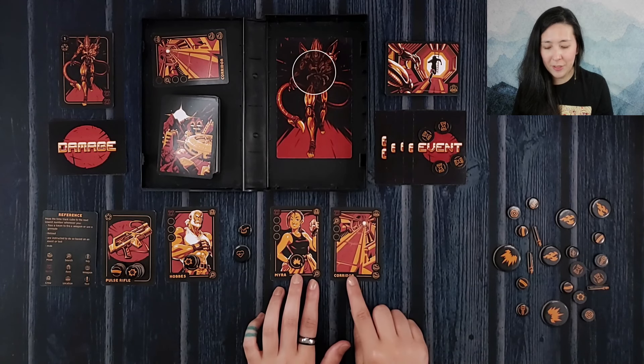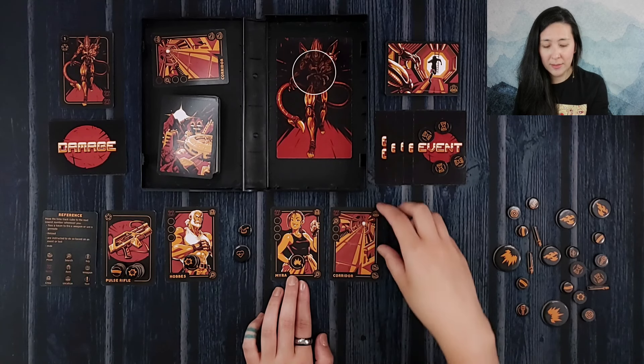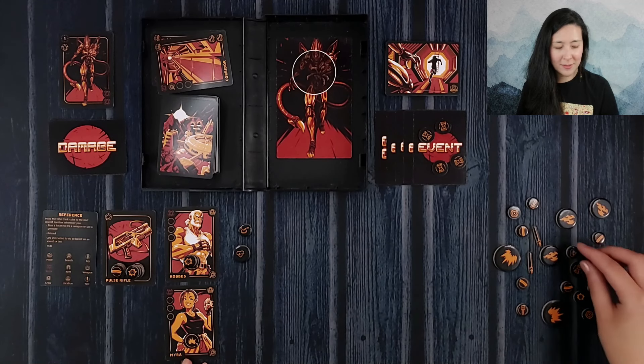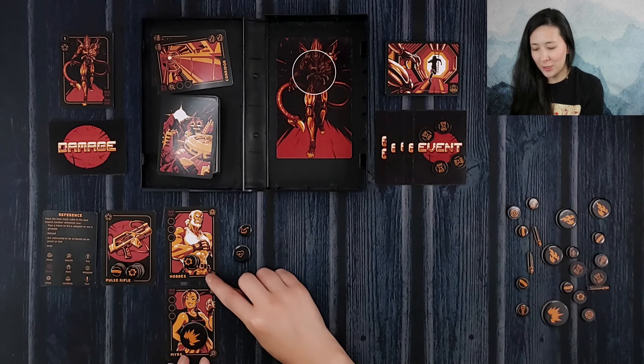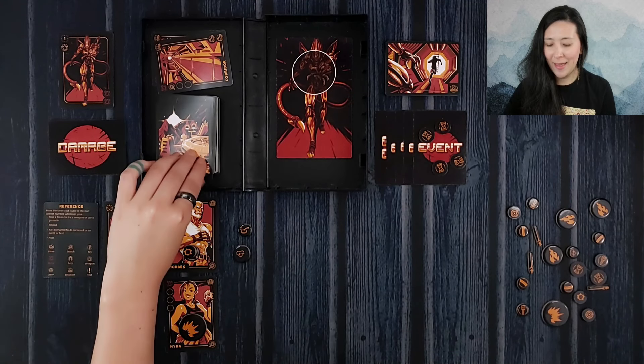Let's continue drawing. We do have two alarms, but we could get Myra into our party using this search, so we will do that as well. We have so many friends already — this is just wonderful. The grenade is the largest token, which is pretty cool to start with, so I'm pretty happy about that.